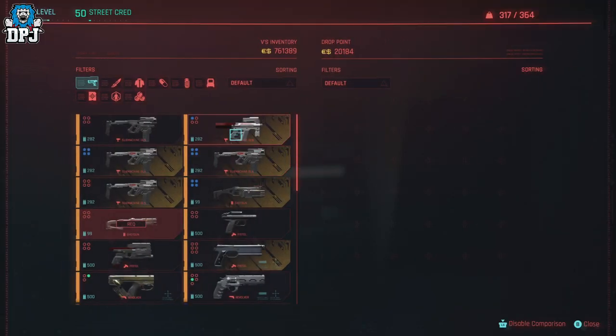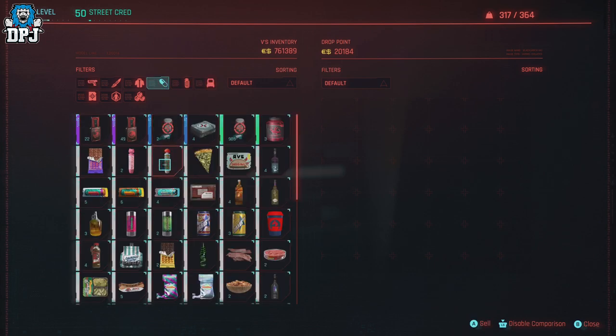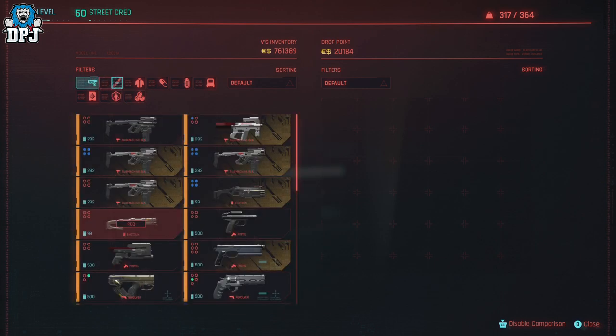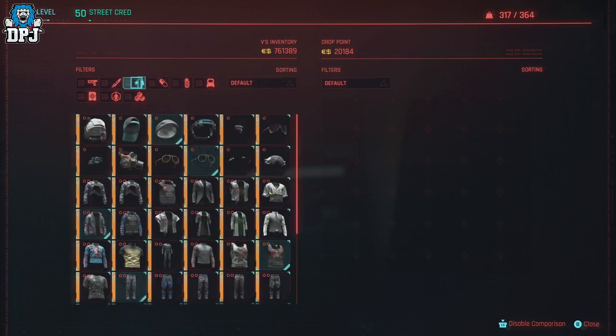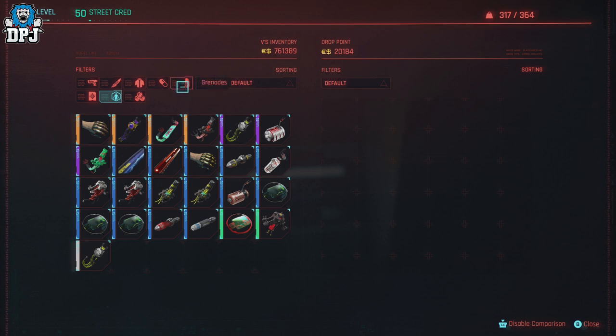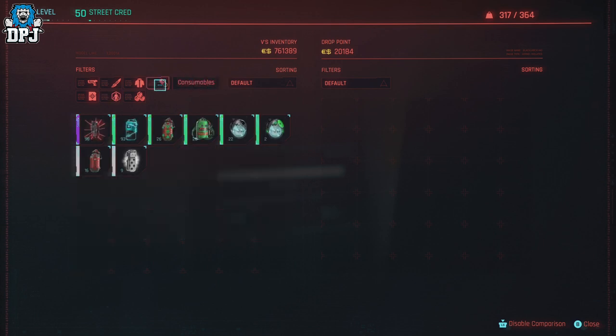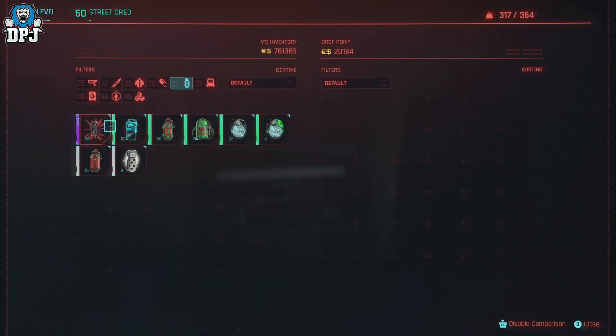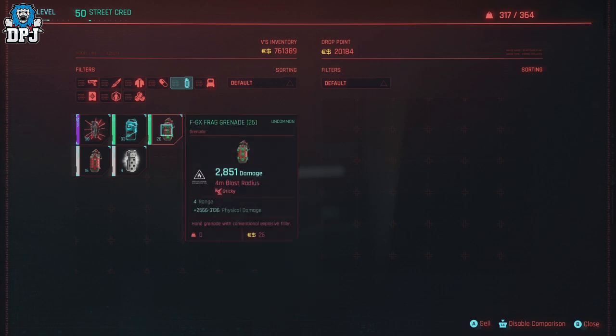The only items you can duplicate are anything that stacks on itself — for instance, consumables and grenades. These all work perfectly fine. You cannot do weapons, melee weapons, clothing, or things like that. Nothing that doesn't stack on itself. Cyberware doesn't work either. Like I said, grenades and consumables work absolutely perfectly.